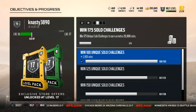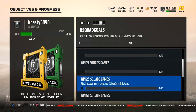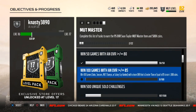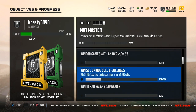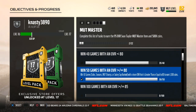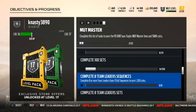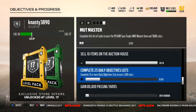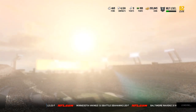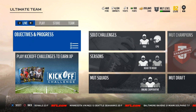There are also squad goals I haven't touched yet, and Mutt Masters in here too. You get an extra thousand coins every time you beat one of those, and some of them are really easy — like win 50 games, sell 10 cards, complete 10 things. Stuff like that is easy. So there are some easy coins just from playing the game.